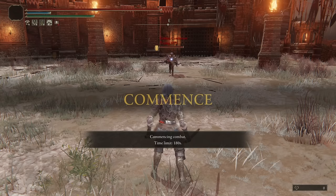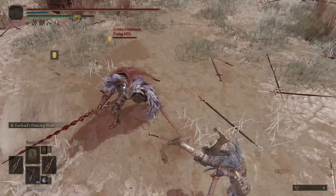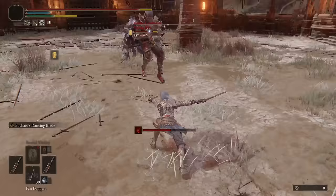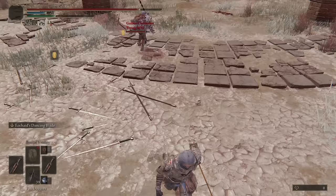Moving into our next battle, we have someone trying heavy thrusting swords. They have the Bloody Helice — everybody loves the Bloody Helice, honestly, which is fair, it actually is one of the cooler ones with a very interesting Ash of War. We dodged the delayed jump attack. We did take a trade there, although I think we won in the damage trade, which is nice. Let me just get rid of the Blood Loss — danger. That can kind of work as a bait, to be honest.